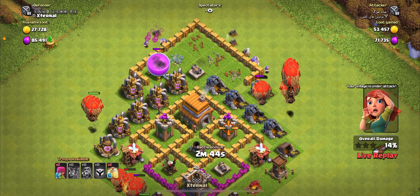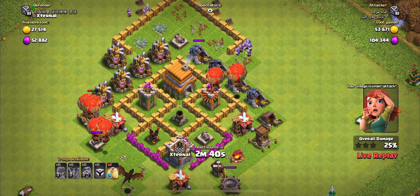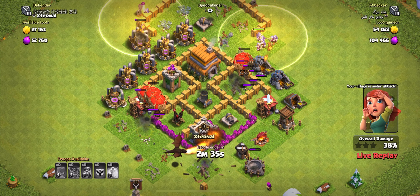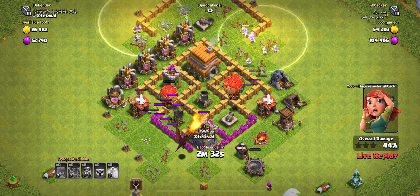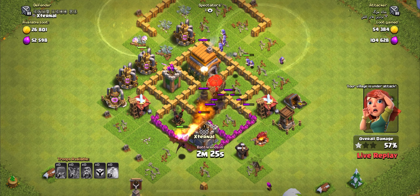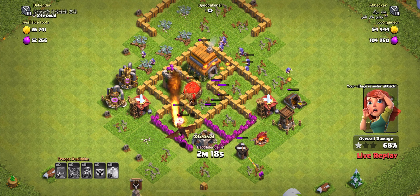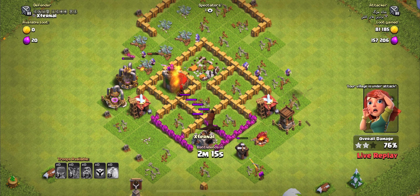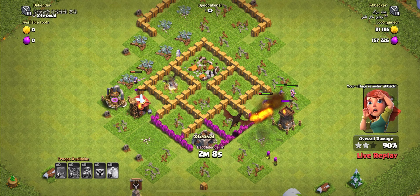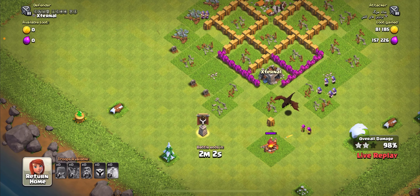I was literally in the middle of editing this video and this guy started attacking me while I was training my newer army. We're going to watch him attack me and see what happens. Looks like he froze — yeah, he's definitely going to get the raid. He had clan castle troops, which is the number one thing I need to start doing. I need to start donating myself troops on this account if I want to get anywhere with attacking. Props to him though.